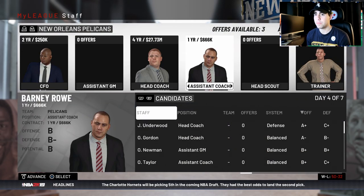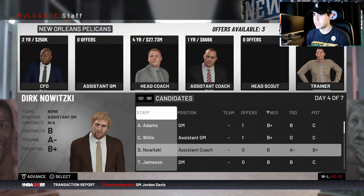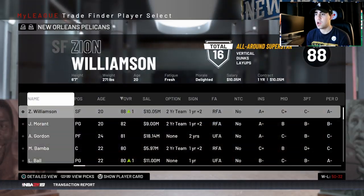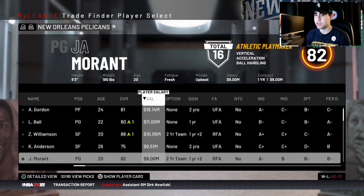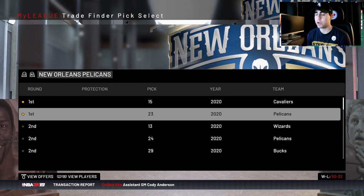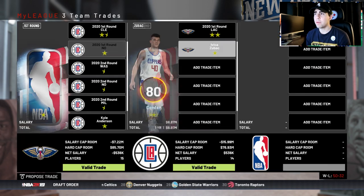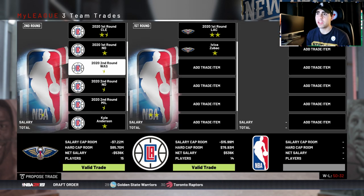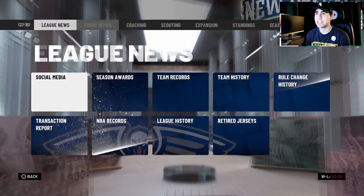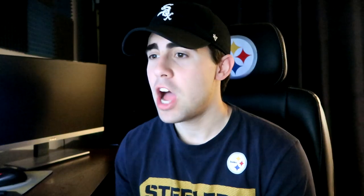Going to the NBA Draft — let's see what I can get for Kyle Anderson. With picks 15 and 23 and Kyle Anderson, I can get two 80 overalls right there. I'm going to try to get pick 8 for those plus a third-year pick, and I'm drafting Zubats — another 80 overall. We just landed another 80 overall plus the eighth pick in the draft, though we now have so many centers.